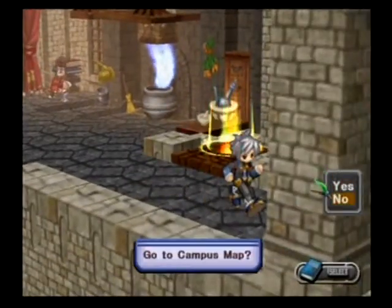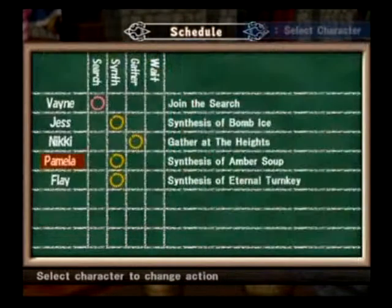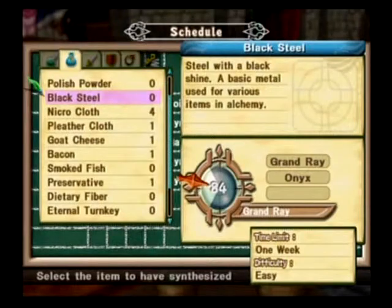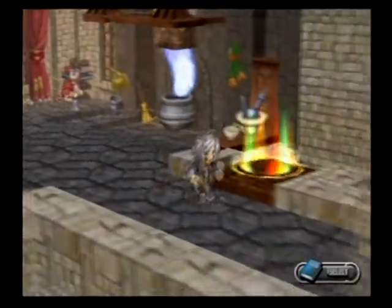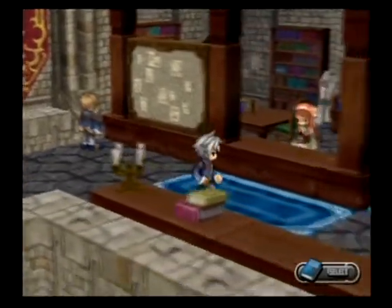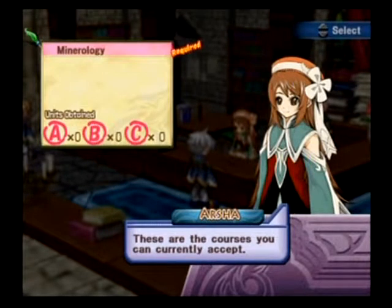We're going to get ourselves started on our classes today. Before doing that, I need to make a little adjustment for our synthesizing. We'll get her making amber soups and have you start making some black steel. You definitely want amber soups since attack fruit is rare — you'll be using that to boost your character's attributes, so always have someone make it.